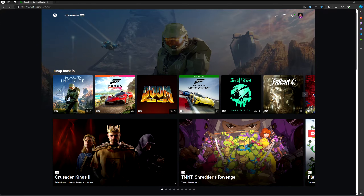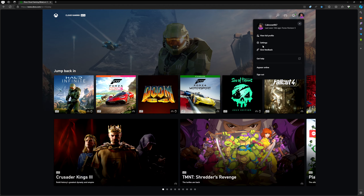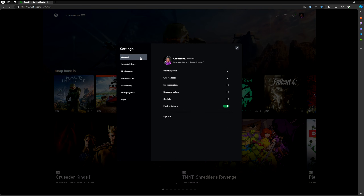Hello everybody, welcome back. We're doing another xCloud video. They recently rolled out mouse and keyboard support in their preview. They had it in an insider build, then switched it to a preview feature. The preview feature is literally you going into your profile, hitting settings, and then going to account and then hitting preview features.